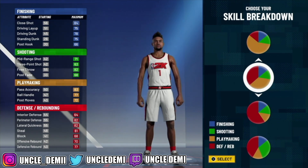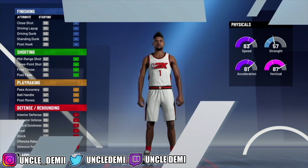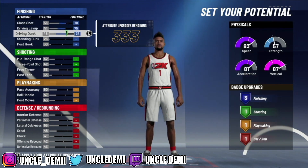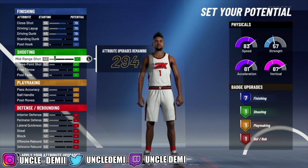Not only that, this build is gonna get you contact dunks — so there's so many crazy unique things about this, an extremely rare build. You wanna go with the red and yellow pie chart, then go with speed and vert. Since you're already gonna have a lot of speed, you can get away with going vert and get speed, acceleration, and vert. Get your close shot to 78, max out your driving layup, max out your driving dunk, and get your standing dunk to 65 — that's exactly 7 badge upgrades.